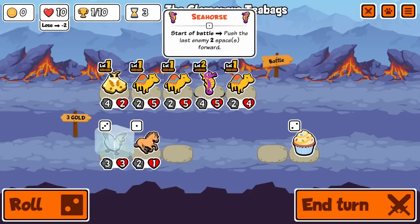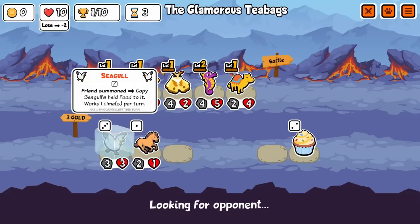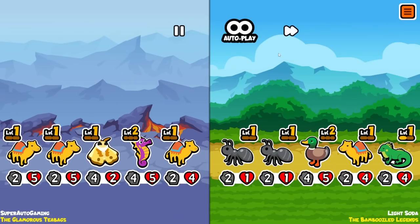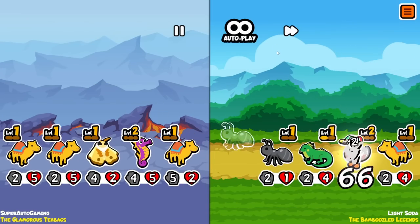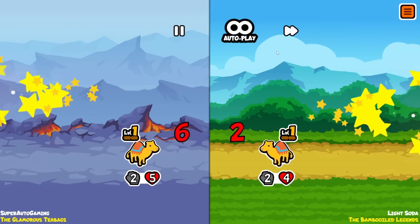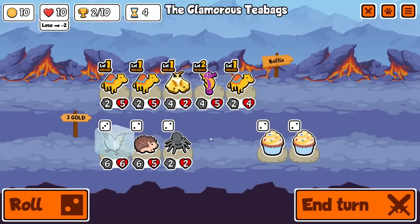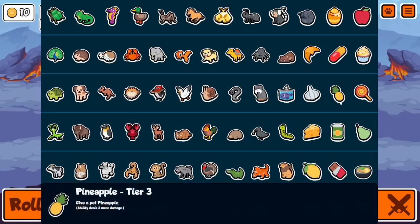I like this setup - I think that's gonna be a big seagull. Let's see how big he can get. We actually win this with the one extra health I got from duck. Hell yeah - hedgehog! We could go big hog, there is a pineapple. Let's do it - we're going seagull, hedgehog.